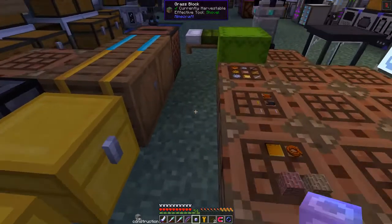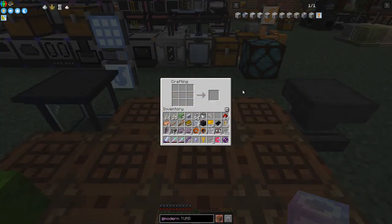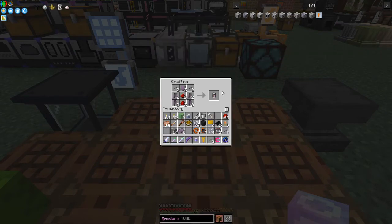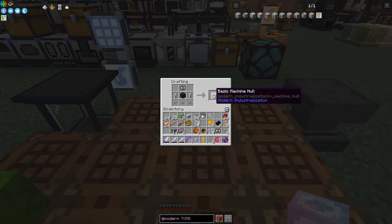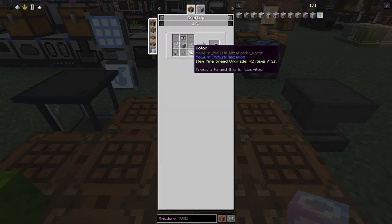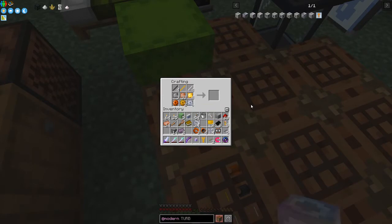Redstone dust — let's take a stack of that out. It's nighttime, I shall come back in a second. Right, I'm back. Now we need to make the batteries — we need to make two of those. We've got enough materials for exactly two. Then we need to make the casing — we can do that now. We've got our basic machine hull, which is fantastic. Now we need to make the motors. For that we need the magnetic steel rods. I've got four steel rods — I haven't got enough.